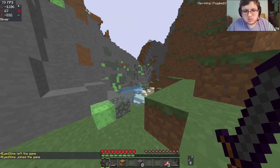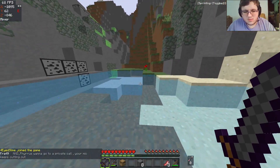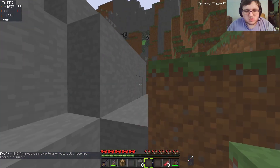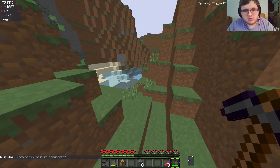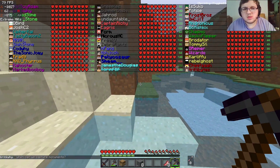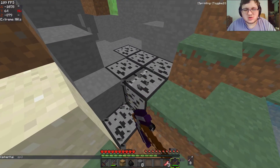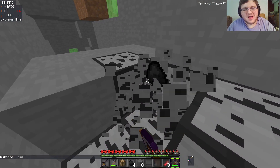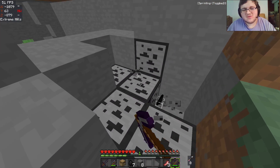We're stuck in extreme hills — that's not good. I'm trying to find the way out. There's a river in the middle. Oh wait, we don't need sugar cane — I forgot about that! I forgot about it for a minute. Oh wait, we don't even need to kill cows.